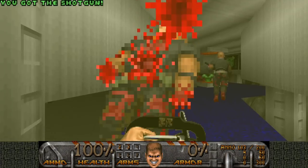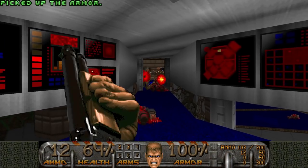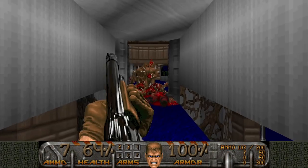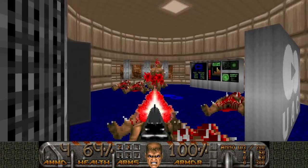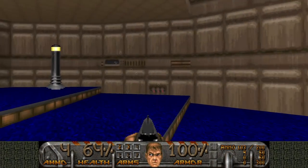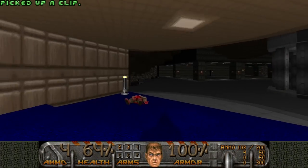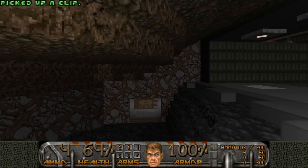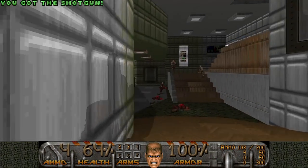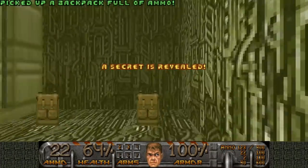We interact with this monitor to open up the door with some shotgunners. Quickly get in, because Imps will spawn behind us. We'll just take them down with the shotgun. Secret number one — you might notice the texture is slightly different here — and we find a partial invisibility. A partial invisibility and a chainsaw in the same video. Also, another secret here: backpacks.